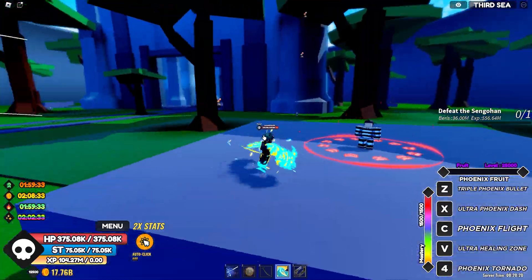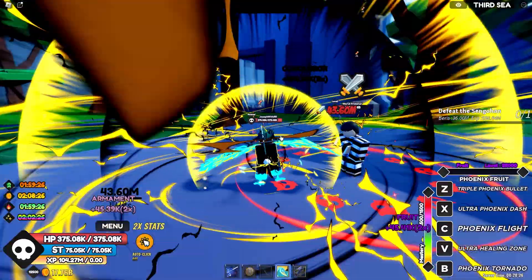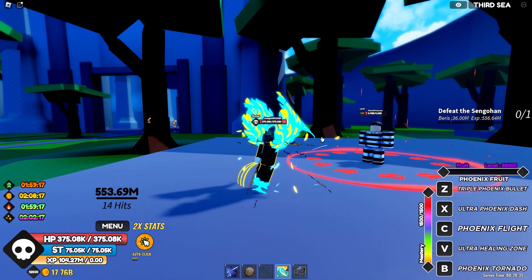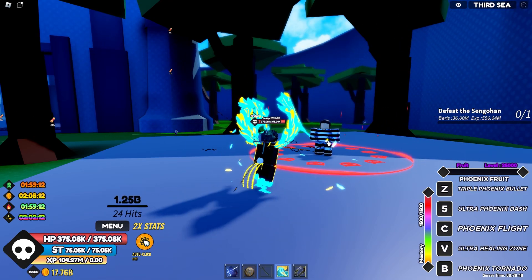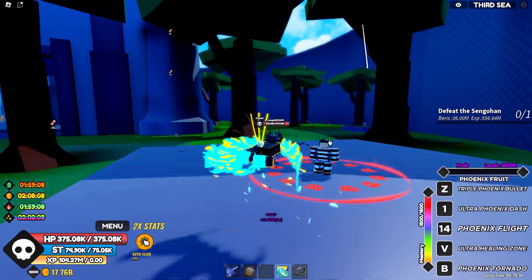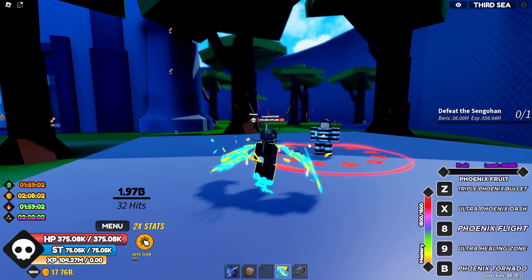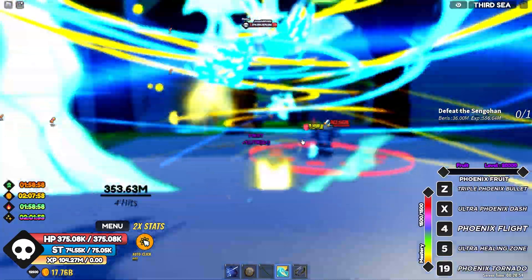Okay, that was without Conqueror's Haki. Let's test it with it on. Normal hit — 43 million. Ultra Phoenix Dash — 553 million. 1.25 billion! I pressed it a bit early.